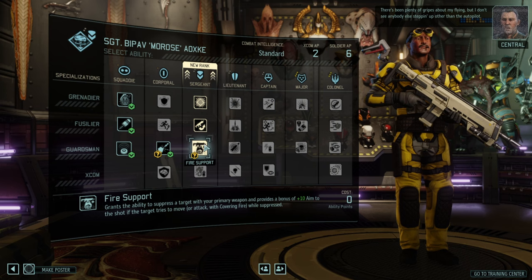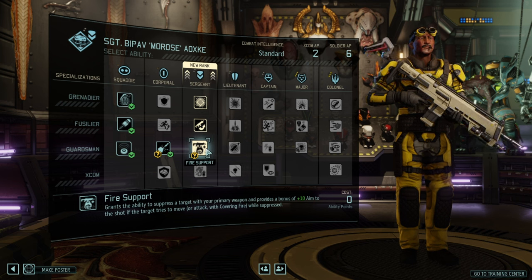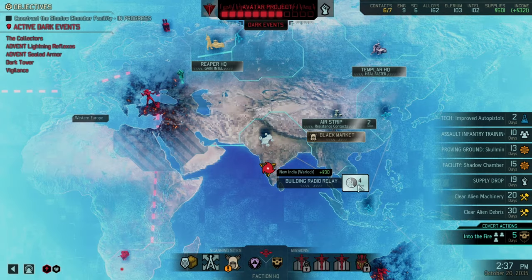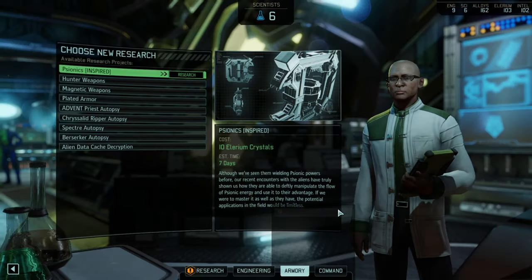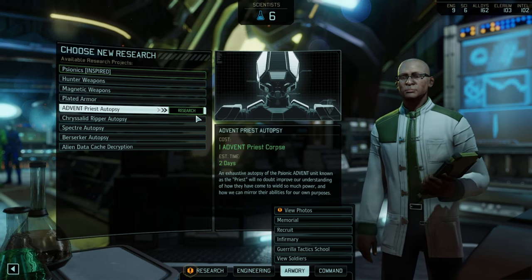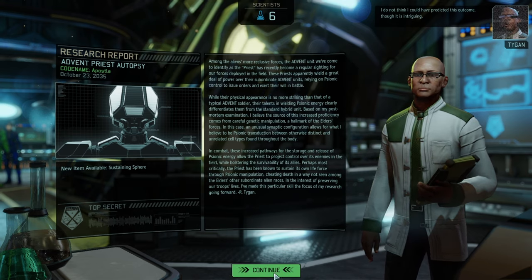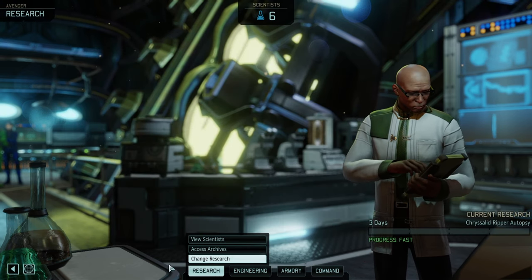I like Entranced. I don't see anybody else stepping up other than the autopilot. I think we'll go for demolition here. Cover removal remains to be a problem for us. This will prove to have been an important breakthrough. The Templar's pistol at least is going to work better and faster. Let's do the whole autopsy next — every single one has a chance to trigger a breakthrough. I'm just trying to get breakthroughs, really.